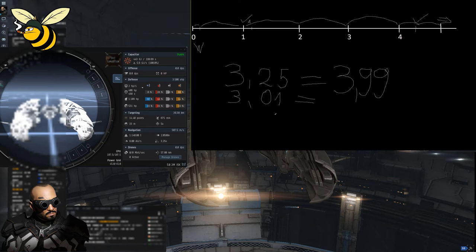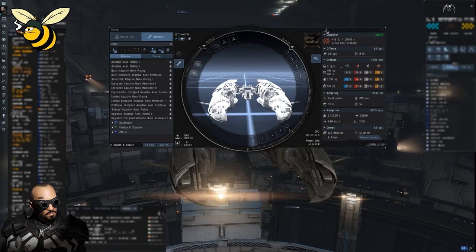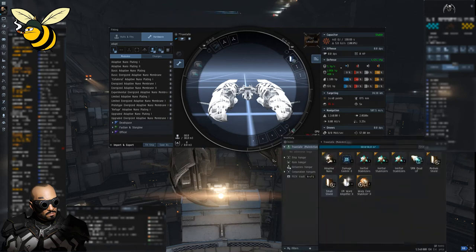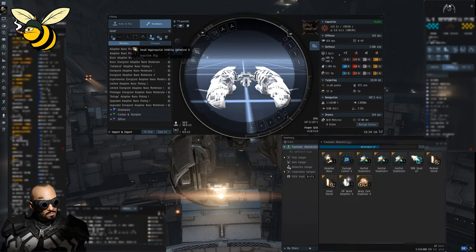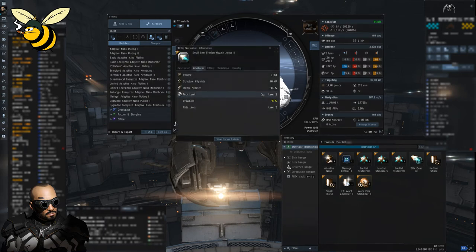The idea behind using the interceptor is to be able to align quicker and enter warp quicker than enemies are able to lock you. To achieve this we need modules to reduce our align time. The ones reducing align time the most are called inertial stabilizers — the tech 2 versions are more capable. There is also a rig I recommend: the Small Low Friction Nozzle Joints tech 2, which reduces our inertia modifier.